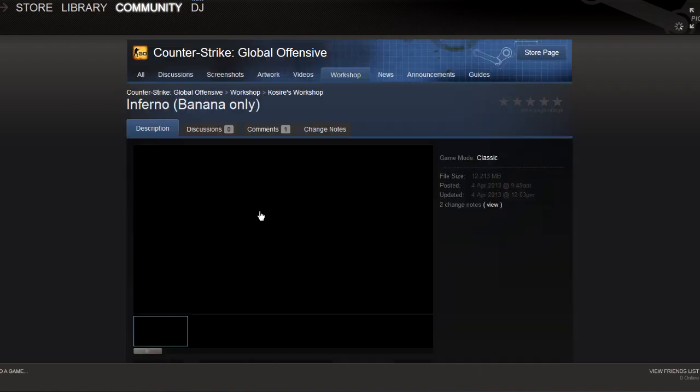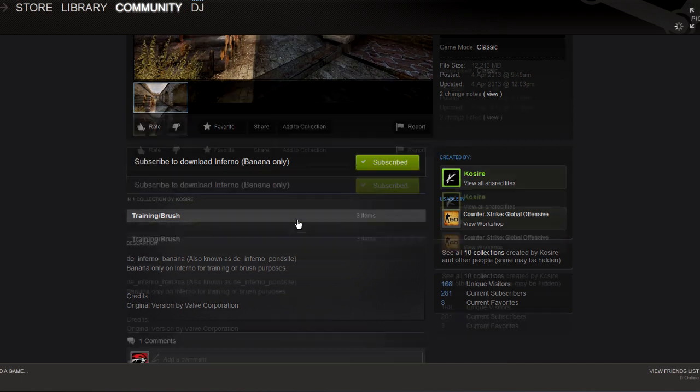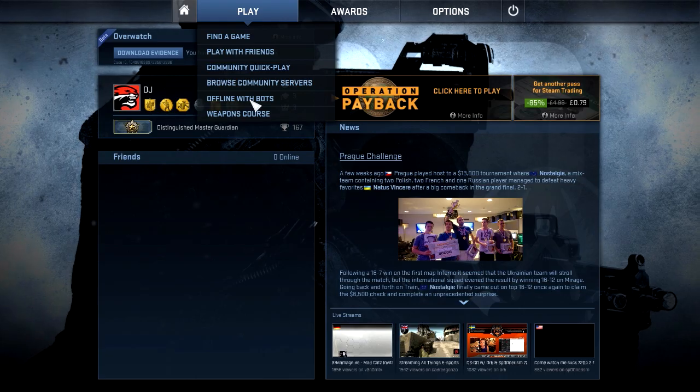Download them all if you want. I'm going to show you the inferno one. Get subscribed to that, wait for it to download and open up CSGO — or open up CSGO and wait for it to download, that's fine.